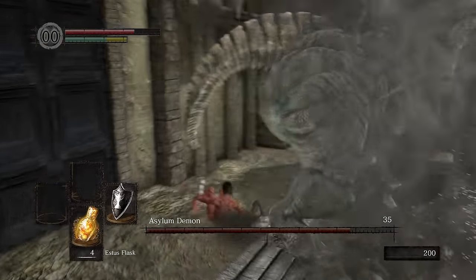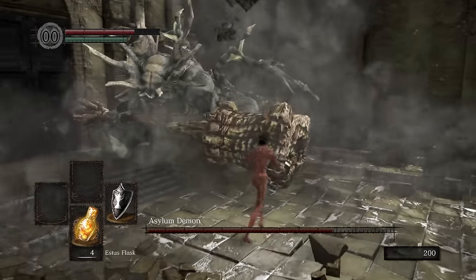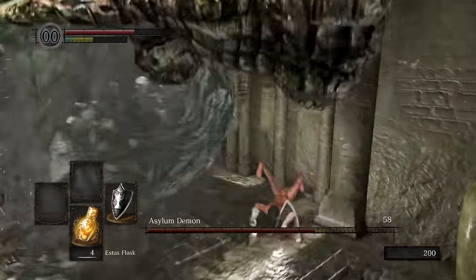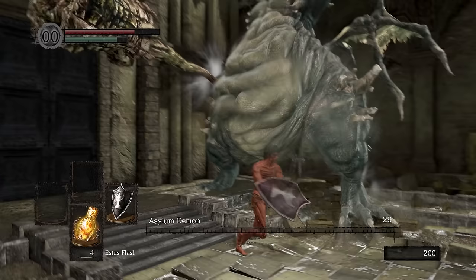The Asylum Demon is straightforward — you just want to stay behind him the whole time. The only attack you need to look out for is his butt slam attack. Once you see him fly into the air, just run away. Once he's back down, just get behind him again. Start clapping some demon cheeks like a true hero would, and eventually he will succumb, earning us our first Dark Souls badge.